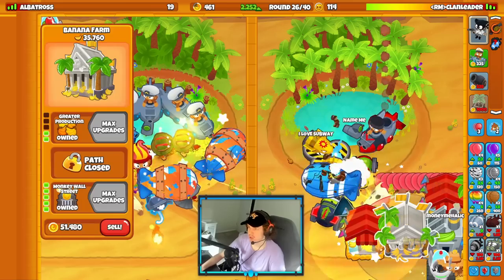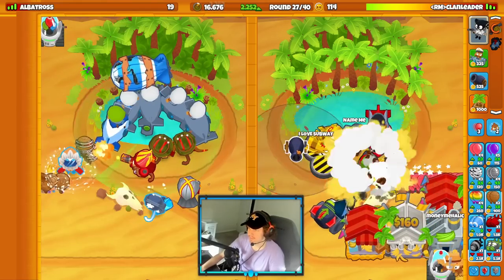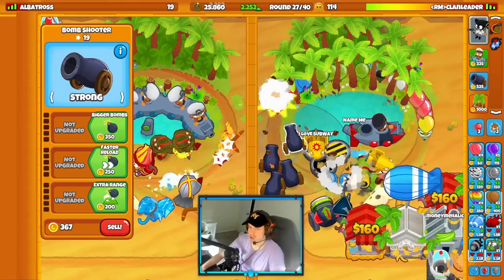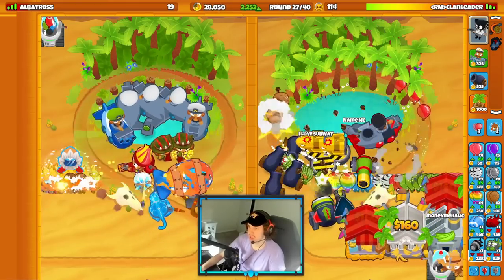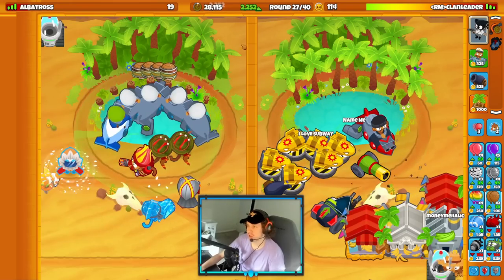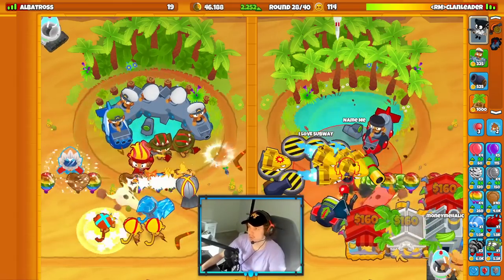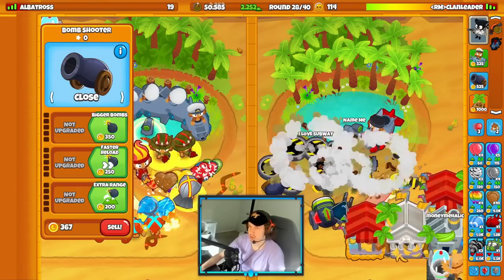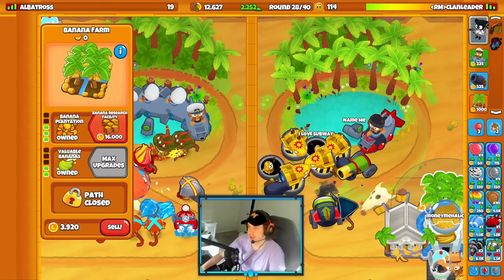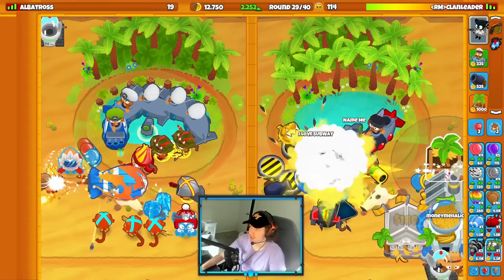It is definitely a worthwhile investment to get these guys up and sell them for banana central on round 28. Now bear in mind I haven't really sent my opponent any rushes this game — I've done that intentionally because I need this game to go late to show you the entire farming path. After you get your banana central up, you always want to go for BRFs because now your BRFs are buffed by 20% extra income from your banana central. The extra income is very nice.